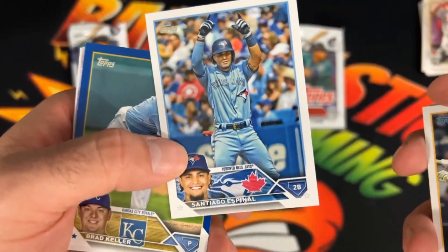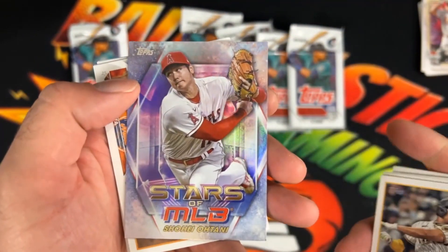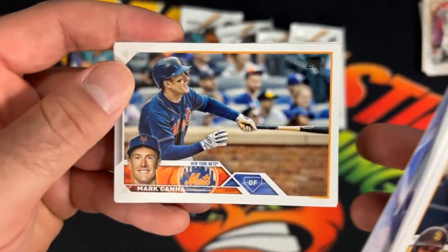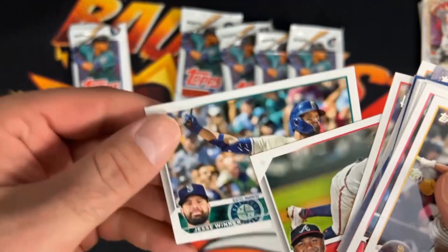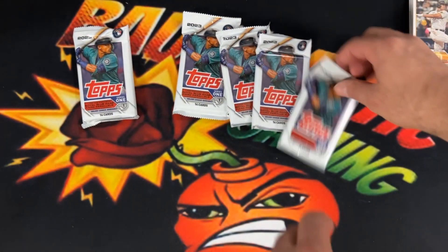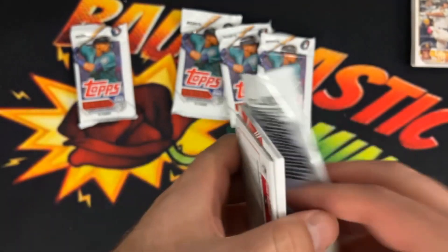These cards are all over the place. Brad Keller — that's cool, it's kind of like the old version of Topps. Shohei Ohtani! Dude's killing it right now. If you're not an MLB fan, he's a pitcher that is just all around a stud, because most pitchers just pitch, but this man can hit, can do everything. So that's a really cool card to get. I wonder if it's worth a couple bucks.